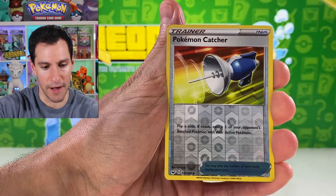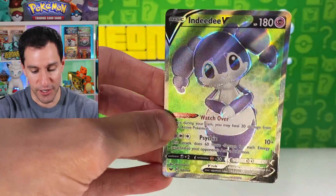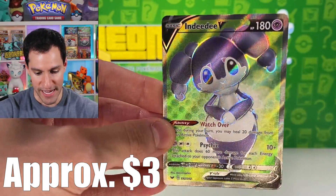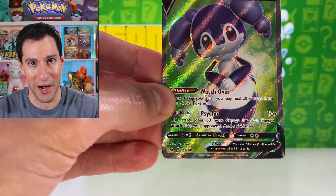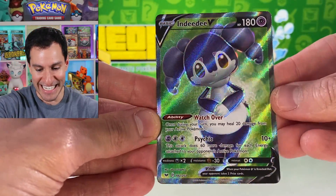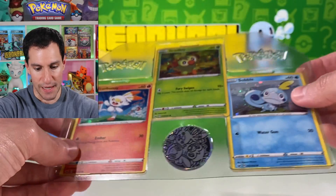Indeedy V — very very creepy, like a Five Nights at Freddy's animatronic right here ladies and gentlemen. But it is a V full art ultra rare card. That's it for the Collector's Chest, ladies and gentlemen. There are the promos that came with it — pretty nice, pretty cool.